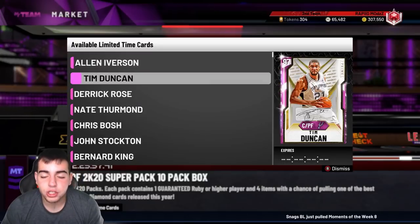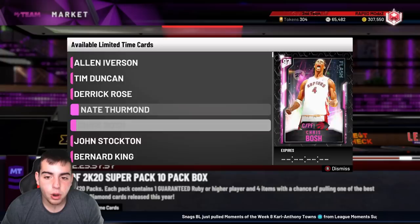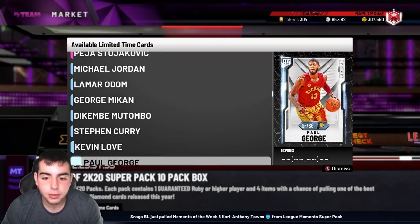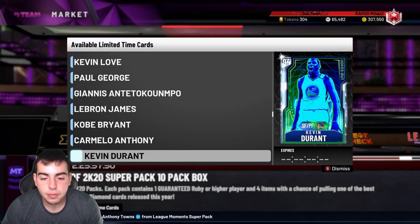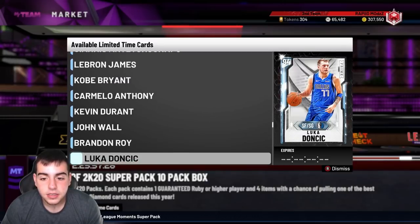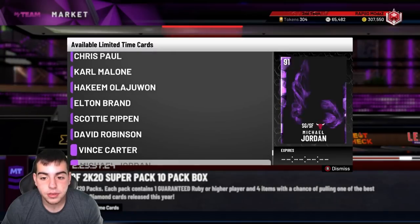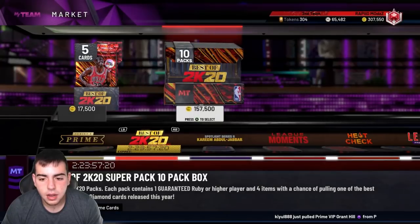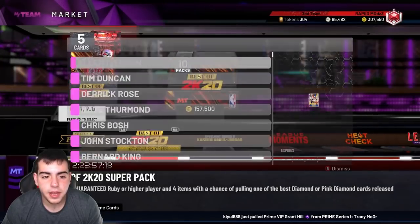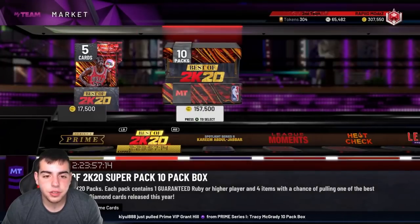We're gonna have a giant pack opening after I go over some market stuff. Market crashes are inbound — we have pretty much every single dime of the game. We got another PG LeBron, we got Kobe back in the packs, we got KD. They got a ton of players on there. It's a guaranteed ruby in the pack — 17,000 MT for one pack, 157,000 for a box of 10.